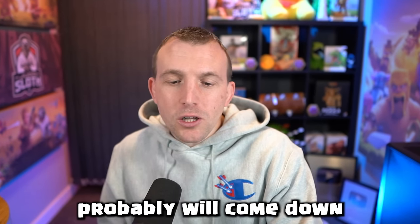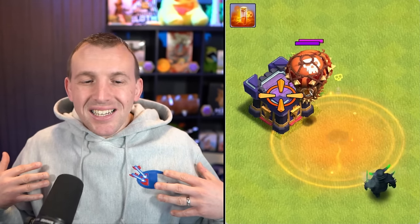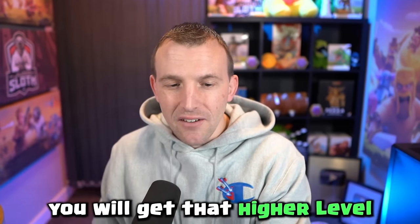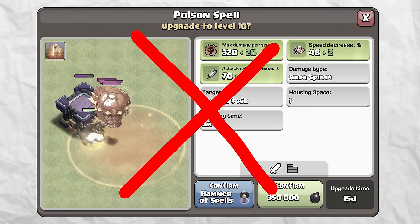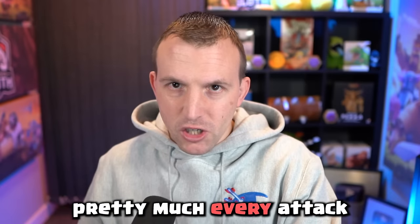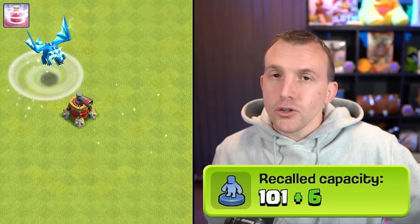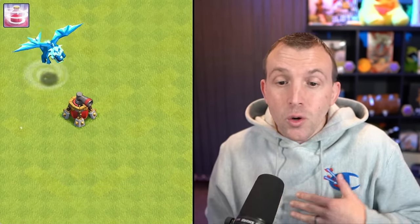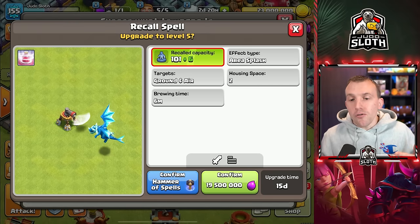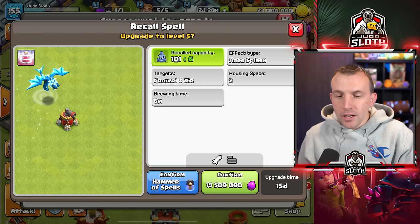The Poison Spell — I tend to take in my own Clan Castle, and more than likely you will get that higher level, so I'm going to leave this one until pretty late on. But if you don't have that perk, it is something that will help you in pretty much every attack. The Recall Spell is pretty situational, but if you do like the Recall Super Bowler attack, this allows you to recall an extra 6 capacity, now equaling a total of 107 — still only going to allow you to recall the Queen, four healers, and the pet.